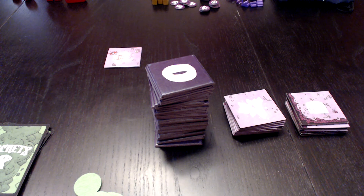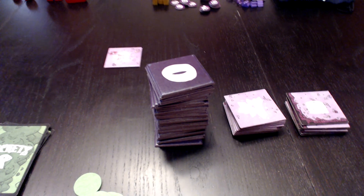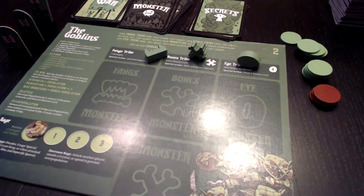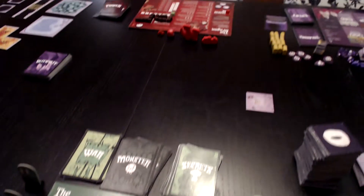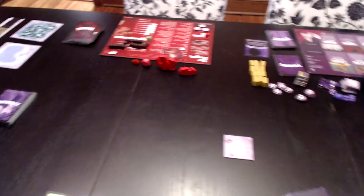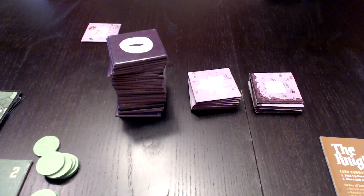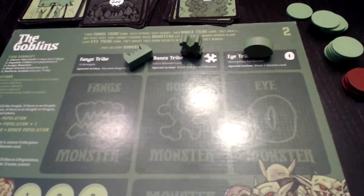I have set up the table here. As you can see, I have the knight sitting over here, the goblin sitting next to her, across the table I have the dragon, and then the cave, and then the thief. That is the order that all the players should sit in when playing the game. In the upper right corner of each board, it shows you a number indicating your seating position. Sorry about the glare from the lights there.